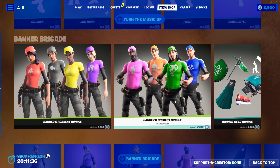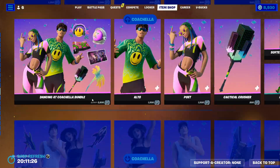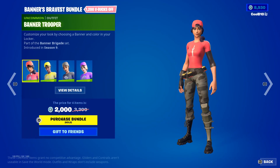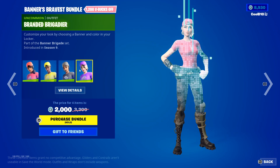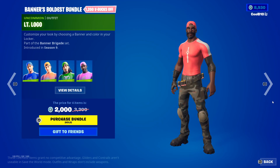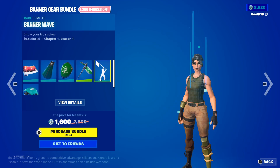Turn the Music Up, Banner Brigade — going back to special offers, bundles, and Fortnite Crew. We got the Banner Bravest Bundle with Banner Trooper, which shows your banner. We got Banner Trooper, Sergeant Sigil, Marked Marauder, Branded Brigader, Bringer Brawler, Simple, Stalwart, Signature Sniper, and LT Logo. Then we got Banner Cape, Banner Shield, Emblematic, and Banner Wave.